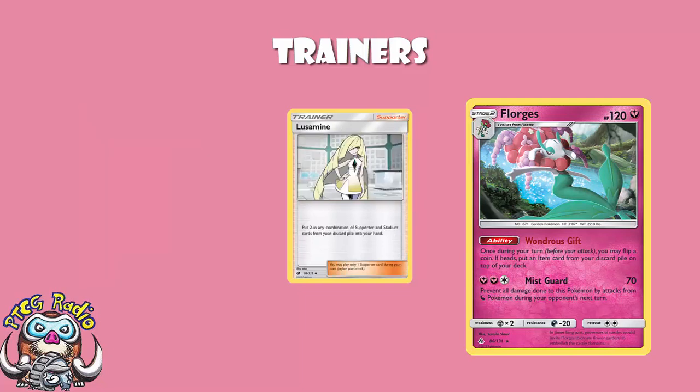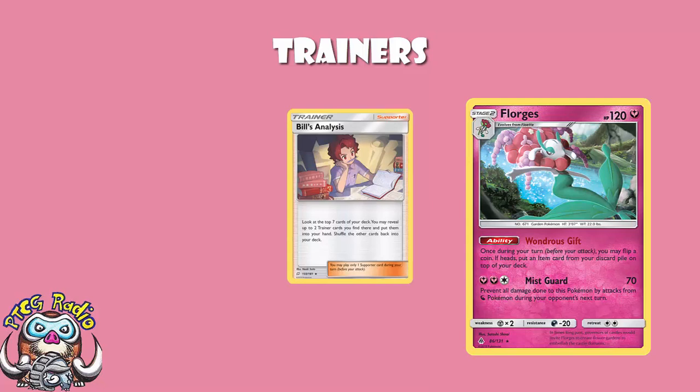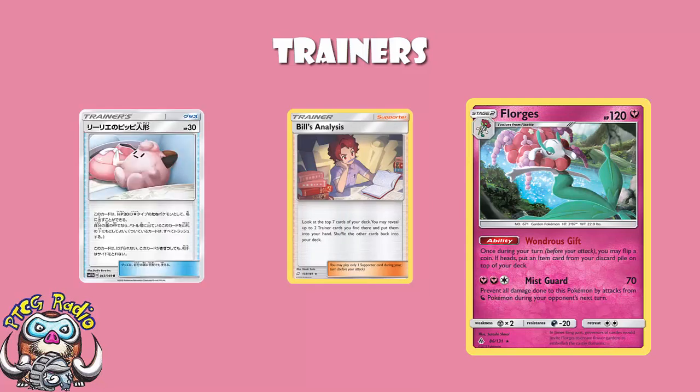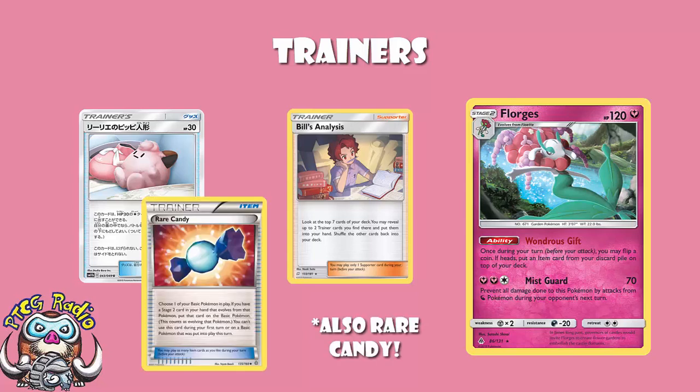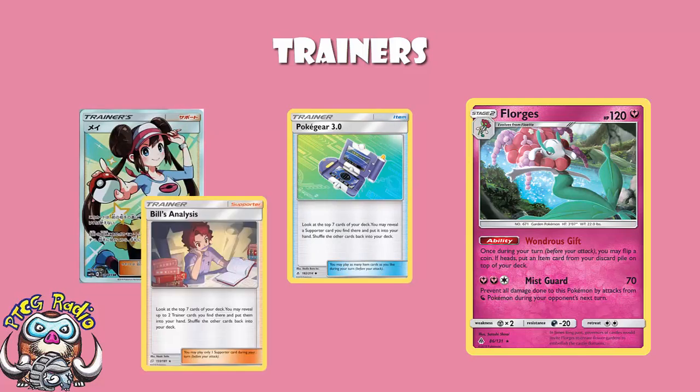Lusamine is also a really fun card here — it just gets back Stadiums and Supporter cards. You play Lieutenant Surge's Strategy so you can play two supporters in one turn if needed, and Lusamine lets you get your Rosa back. Bill's Analysis works really well here too, because it lets you look at the top seven cards of your deck, reveal two Trainer cards, and put them into your hand — really digging for those Clefairy Dolls. Pokégear 3.0 is played for the same reason: it gets you Rosa after a KO, or Bill's Analysis if nothing has been KO'd yet.